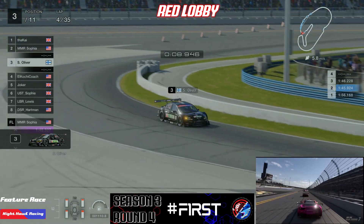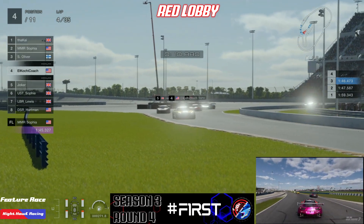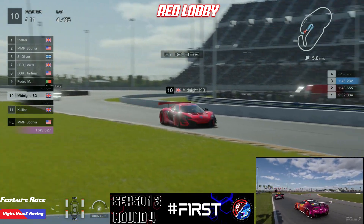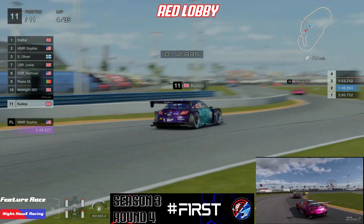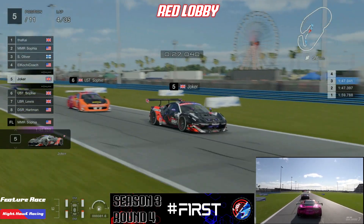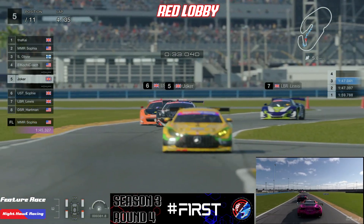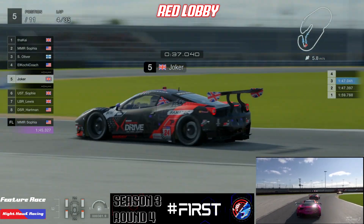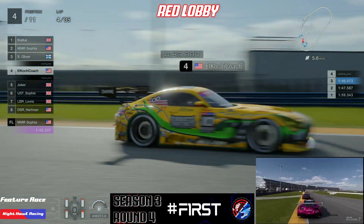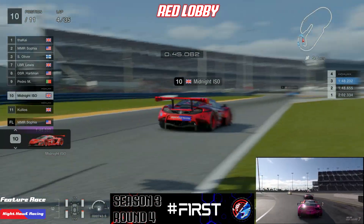Ending lap four, everybody's starting to calm down a little bit. Our big winner is probably Joker, who gained a few positions off the start. Our biggest loser is probably Coolios, who had that slight spin to drop back towards the pack. LB Lewis picked up that one-second penalty and dropped a bit, but he's still well within reach of achieving something. It's not over until it's over — to finish first you must first finish. As long as drivers stick it out, towards the end of the race where strategies start to play out, the ball could be in their court.